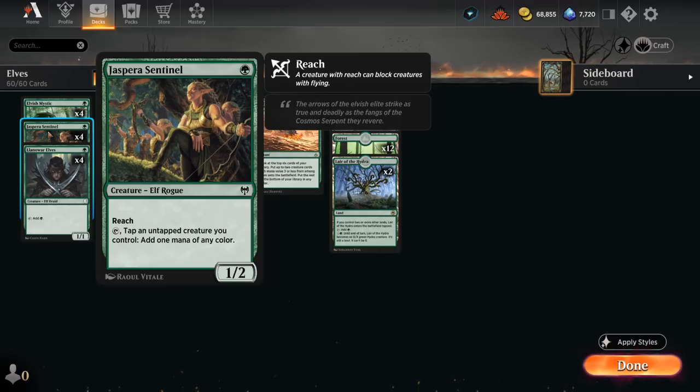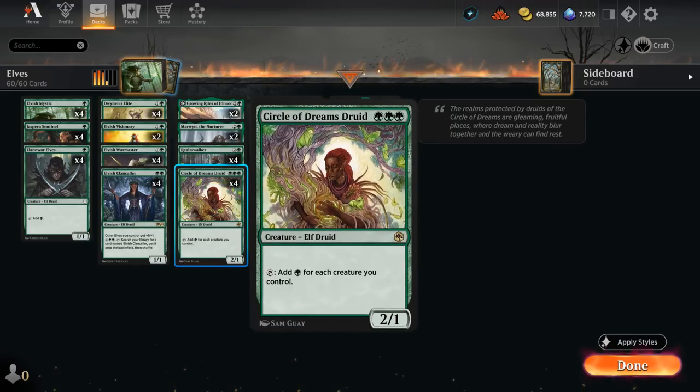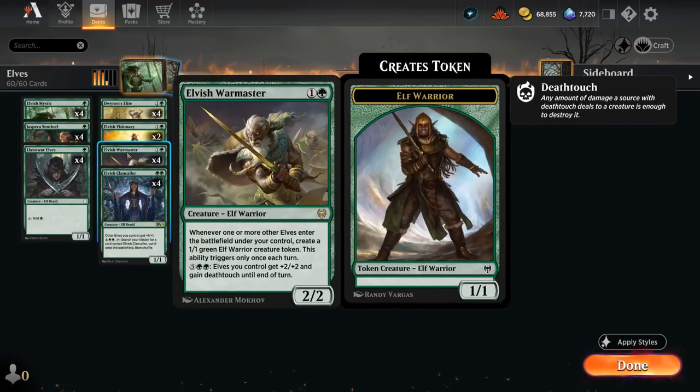Reach is also very useful against the various flying decks in the format. All these one-drops will give us consistent access to explosive starts where we can maybe play a three-drop on turn two, like Circle of Dreams Druid, which taps adding a green for each creature we control — which can very quickly get out of hand thanks to all the token makers in our deck, like Elvish Warmaster. Warmaster is another great payoff, making a 1/1 elf token whenever another elf enters the battlefield under our control, triggering once each turn.